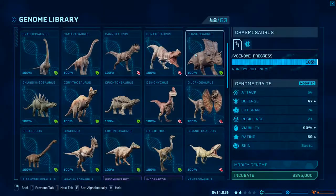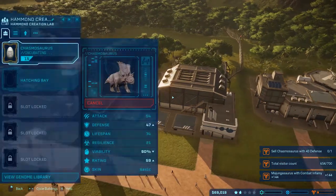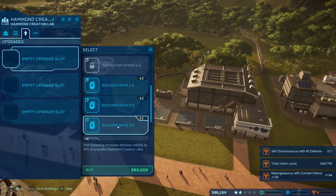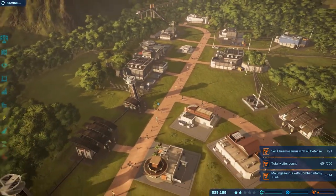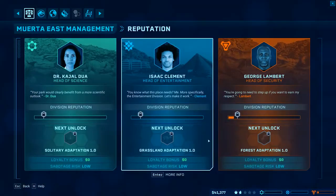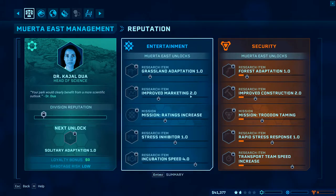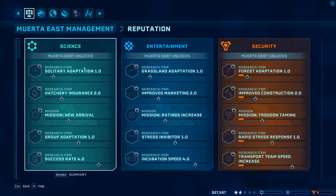Here goes all my money - boom, one Chasmosaurus. I don't even have this thing upgraded - can I even afford an upgrade? Barely. It's going to cost me so much money. So we'll unlock force adaptation, improve construction mission. Should I have gone with something else? Improve marketing, mission ratings increase, trodon taming, stress inhibitor, incubation speed, solitary adaptation, hatchery insurance - really? So you get money back on it? Huh - interesting.